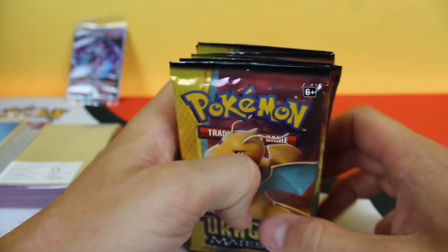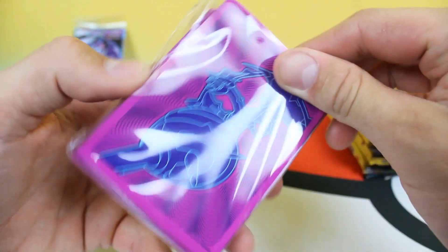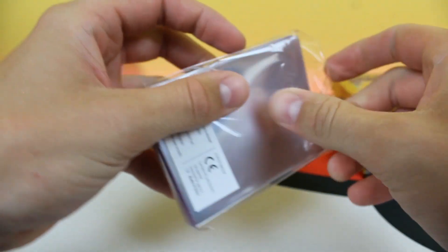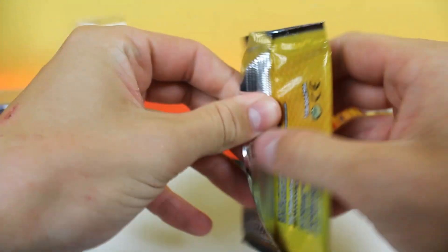Some of those are beautiful — like Dragonite, Reshiram, Salamence, and Charizard. This set is just so sick. Guys, I'm really hyped right now. We're definitely going to be using these sleeves for these pulls. Let's just get right into it with the first pack. Dragon Majesty is Sun and Moon.